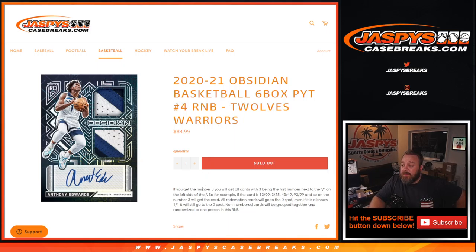This works just like every other random number block, where every spot gets you a number for the break between 0 through 9. So if you get the number 3, you'll get all cards with 3 being the first number next to the slash on the left side of the slash. If the card is numbered 13 out of 99, 3 out of 25, 43 out of 49, 93 out of 99, and so on, the number 3 will hit the card.